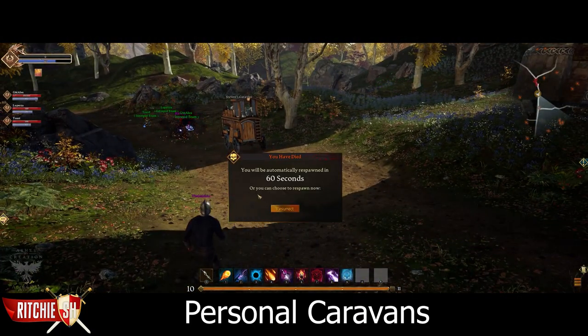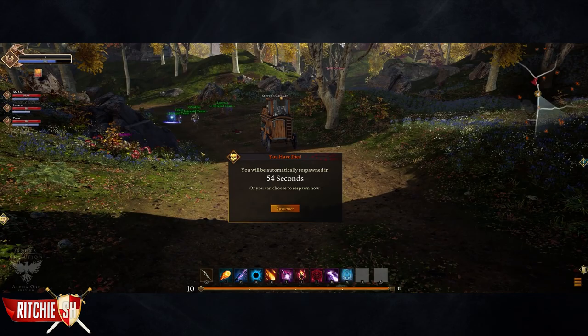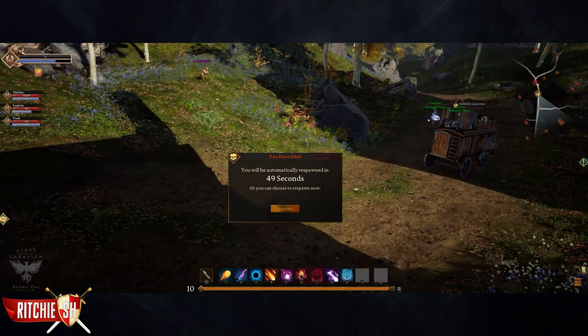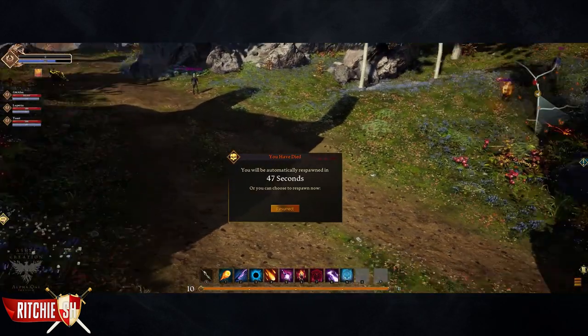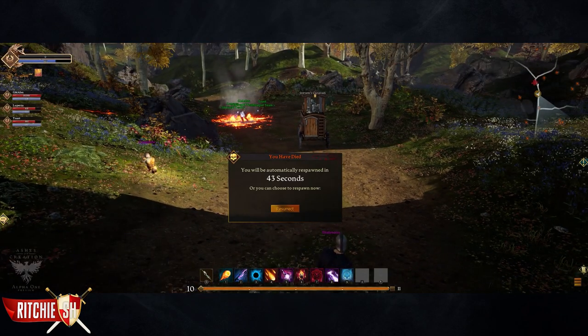The third type is personal caravans, which are again initiated by a player, but the player can drive and direct them in any way they would like. These can be launched from any point of storage, can transition from land to water, potentially after a brief window of time to embark, and come in varying sizes and capabilities.